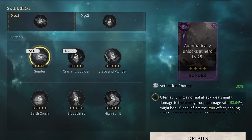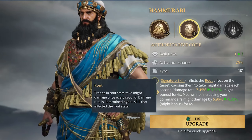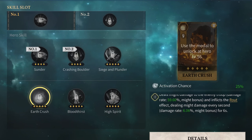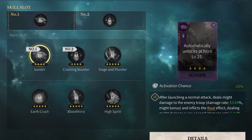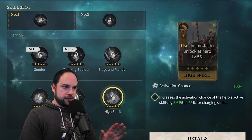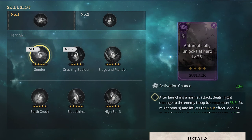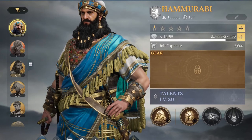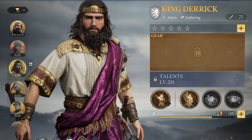Hammurabi's signature skill applies the route effect and increases the commander's own damage. For his customizable skills: Earthcrush is simply the skill that does the most damage and also applies route — it's the best one. Usually you'll pair it with High Spirit, which increases your signature skill's chance of activating more often. If you want to save 8,000 coins, you can go with Sunder instead of High Spirit — it still does good damage and has a chance of applying route. So Earthcrush + High Spirit is best; swap High Spirit for Sunder to save currency. King Derek's signature ability increases your entire army's damage when the route effect is applied, so the more often you apply route, the more often that very powerful effect triggers.